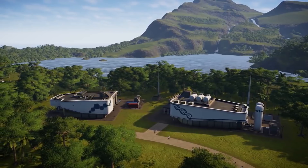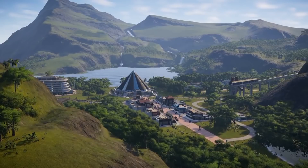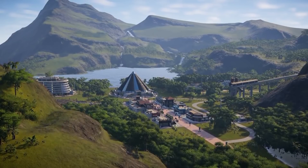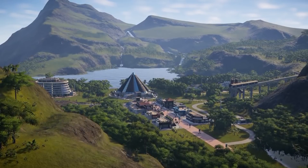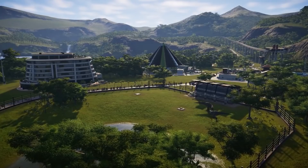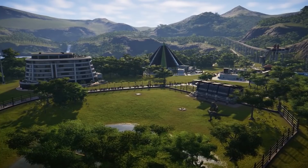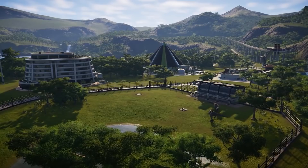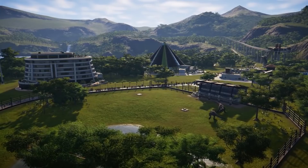We got to see a new island and it did not disappoint. You can see masses of park guests slowly walking around the exhibit — I don't know if they're going to a viewing platform or something. And if you look in the far corner where the T-rexes are, you can see they circle each other in a little fighting stance. They don't do any attack animations, which I guess is a bit of a shame, but not a big deal.